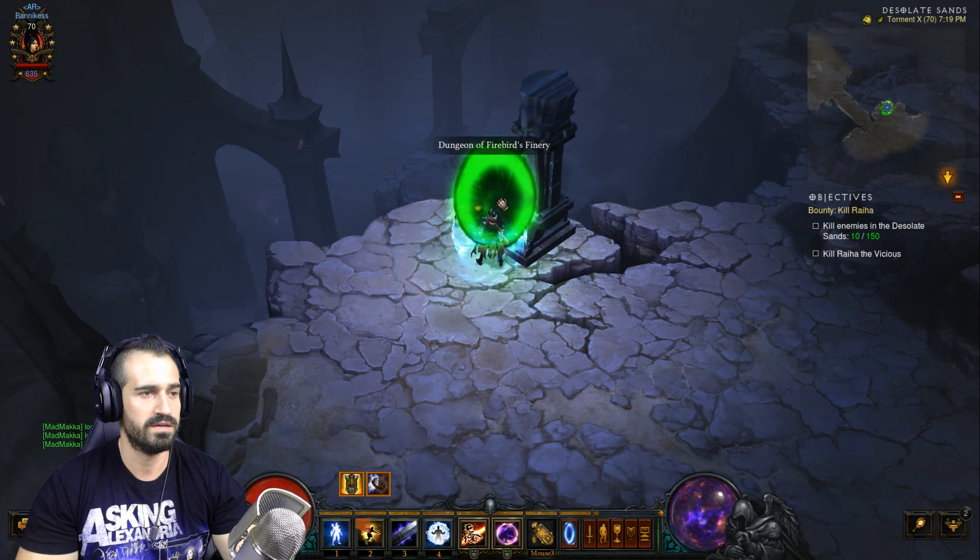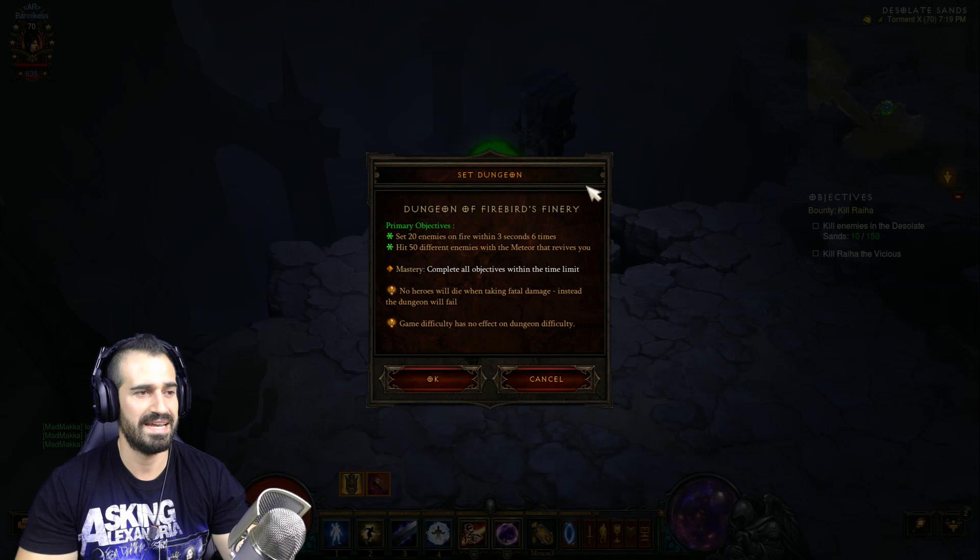Let's look at our objectives. First: set 20 enemies on fire within three seconds, six times. We've taken out our amulet so the damage is low enough — we'll be fine. Second: hit 50 different enemies with the meteor that revives you. This is easy — go around, gather some mobs, let them attack you until you nearly die, get revived, and the meteor will hit them all. Usually done in one go, two at most.